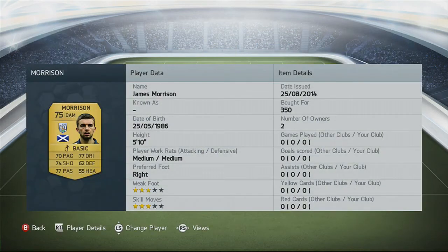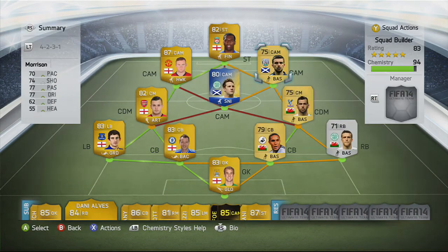James Morrison is actually a good all-round player for a CAM — 74 shooting, 77 passing, 77 dribbling, and 78 pace. He's 5 foot 10 so not great at heading, but he has 3 star weak foot and 3 star skill moves which I like in a CAM. He has a medium-medium attacking/defensive rate, and I got him for 350 coins — he's a real hidden gem.